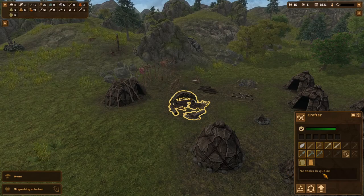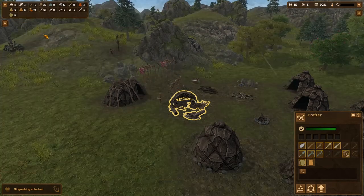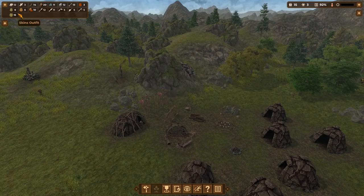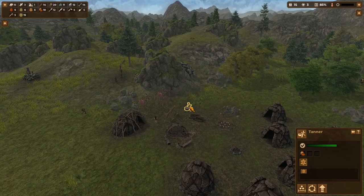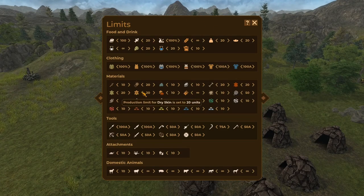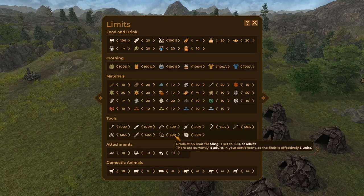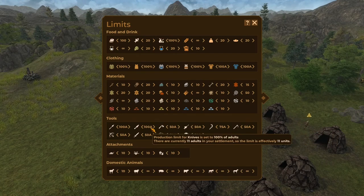Let's check the crafter — we'll put the sling on repeat, which uses just dried skins. We've got a fair number of dried skins available and we've got our two skin dryers. As the population goes up we may need a third. One thing I find is that you'll end up making a lot more leather than you really need — that's where you want to take advantage of limits. I might lower the leather a little bit to make sure we have plenty of dried skins, since you need dried skins a lot more than leather. Slings at 50% of adult population seems reasonable.